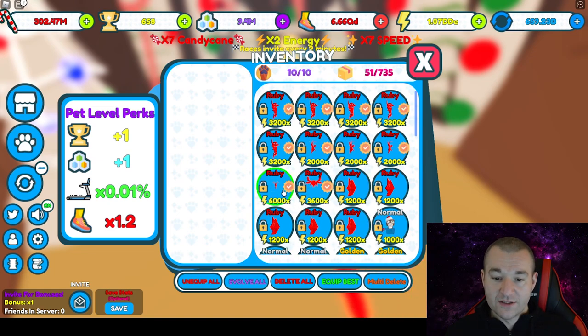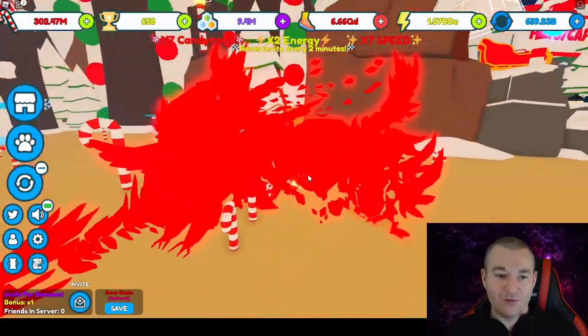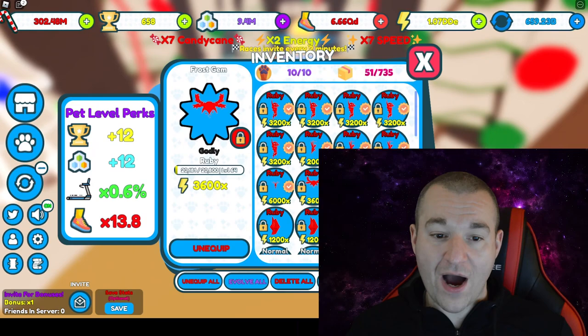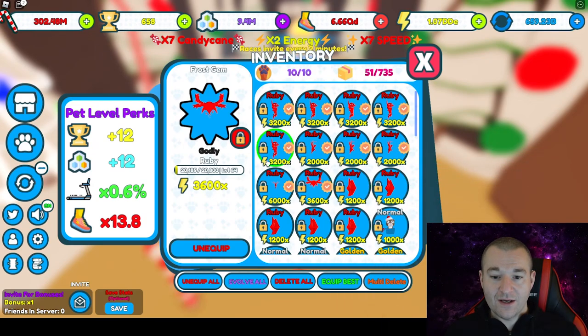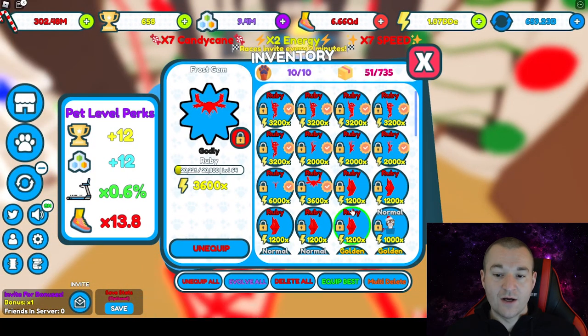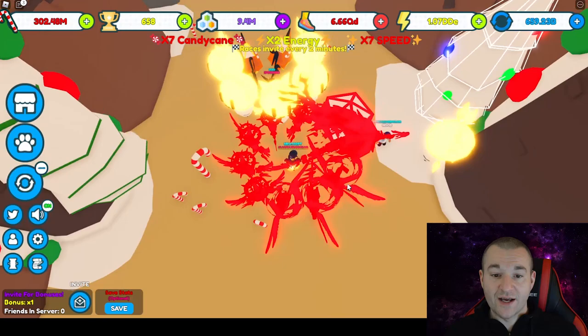Let me unequip all and equip the best. The team has got the frost dragon, one of the frost gems, and the rest are all from the Halloween event - it's one big red blur. When those things are maxed out they're going to be pushing out some serious energy. I almost have enough for another ruby frost gem, so I think I'm going to replace a few of the demonic blood keys I have - three of them - with the frost gem, since it'll give me a huge bump of 1600 times - pretty much double.